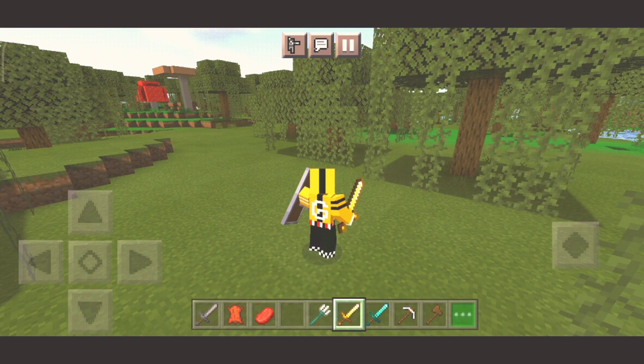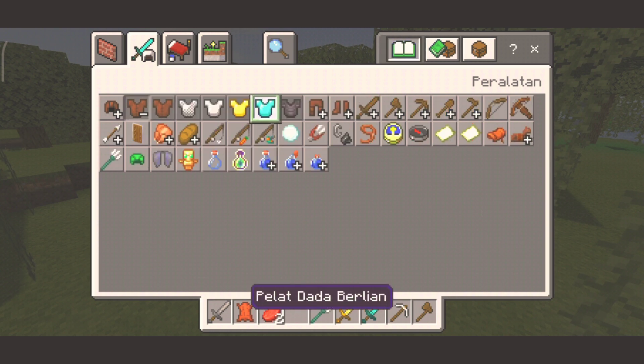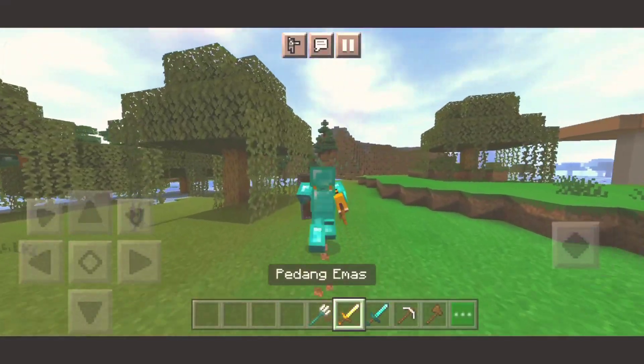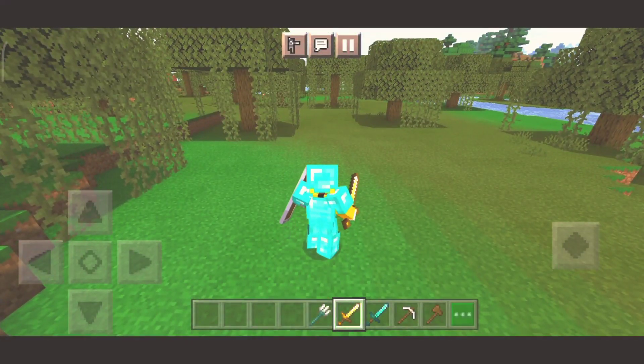Dan di sini kalau kalian pake armor, misalnya kalian pake full armor diamond, itu animasinya juga bakalan beda cuy. Larinya bakalan kenceng cuy. Beda kan. Jadi buat kalian yang bingung animasi apa aja yang berubah, kalian buka websitenya cuy.